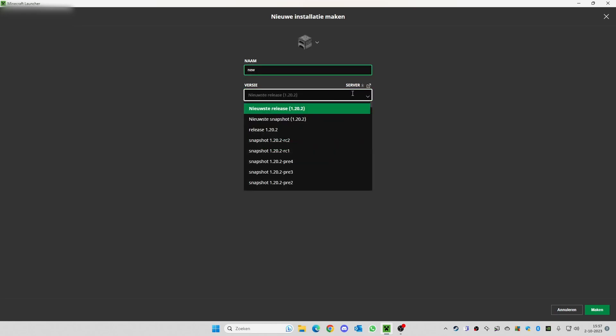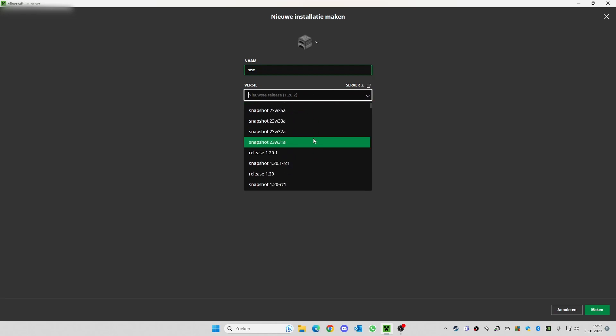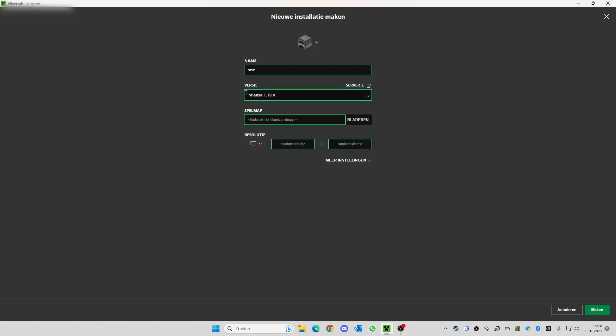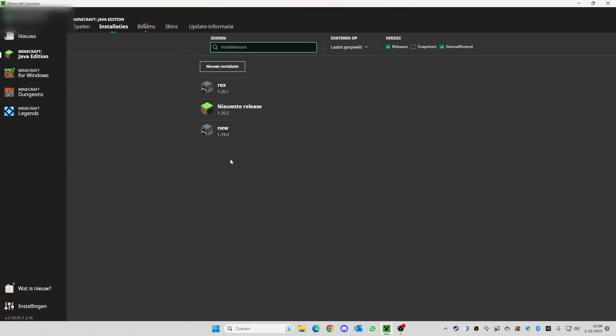In the second tab, when you click on it, a menu will pop up with all kinds of versions — snapshots or full releases. For example, if you want 1.19.4, it's all there. Just click on it. You can give it a standard map name if you want, but once you've added the name and version number, you're practically ready — just press 'Make.'